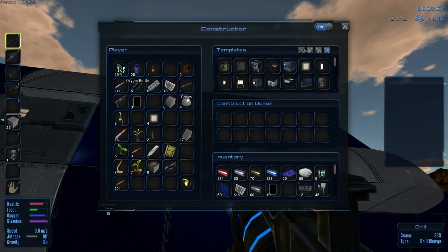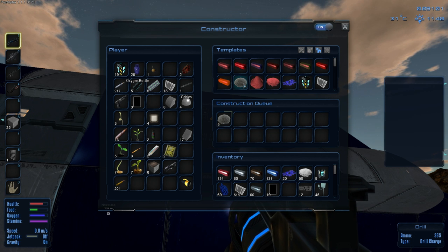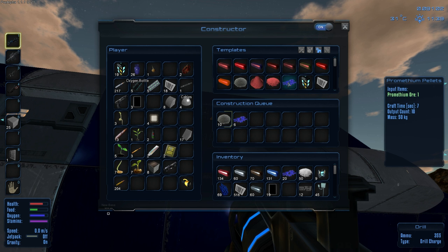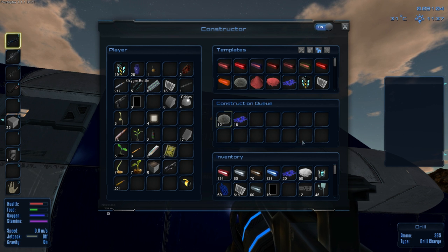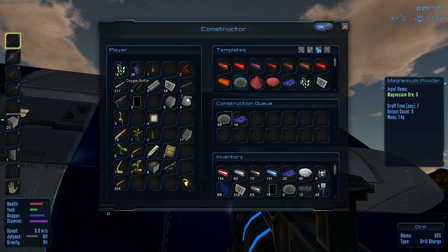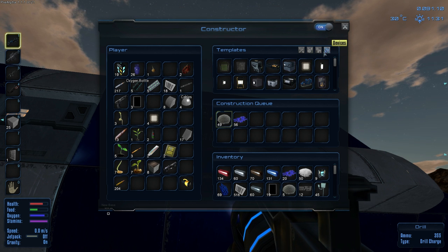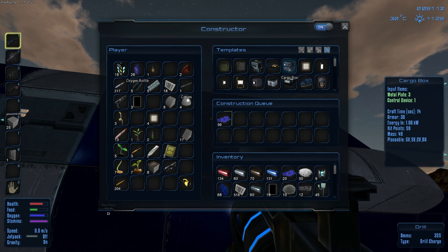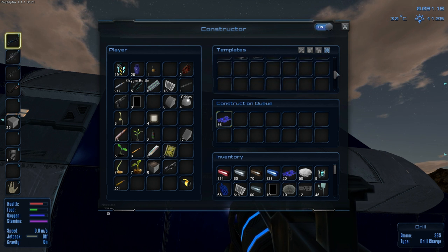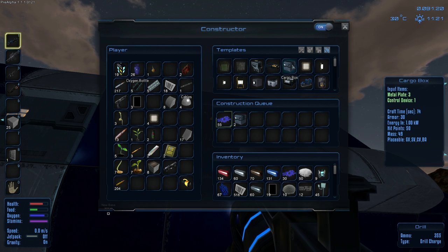Alright, so magnesium and promethium. Let's refine those. Magnesium — just make sure it's all gonna be used up. So next thing we're gonna need to make is cargo boxes. I don't think there's different levels of cargo boxes, I think there's just cargo boxes. So we're gonna go ahead and make two of those, and we have everything we need for them, so that's not really a big deal.